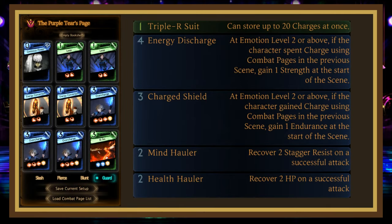Anyways, I ended up using some familiar faces. Purple Tier Guard Stance with Ominous Power, 2 Leap, 2 Energy Conversion, 3 Overcharge, and Beyond with Triple R Suit, Charge Shield, Energy Discharge, and Double Holler.